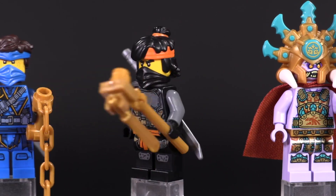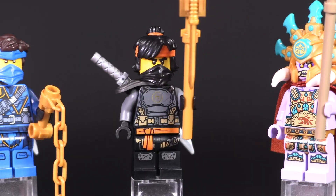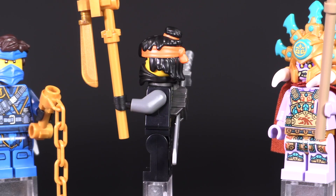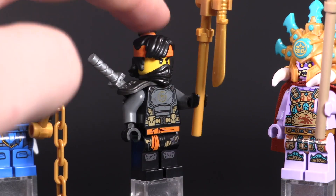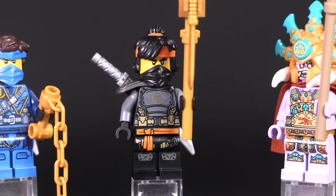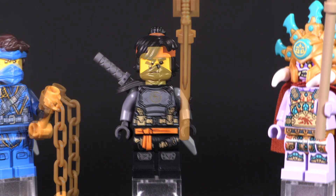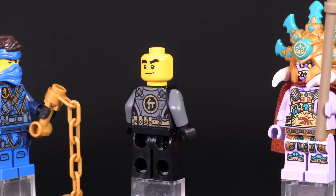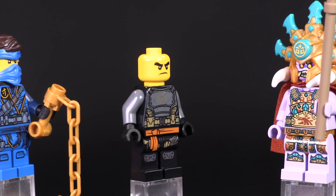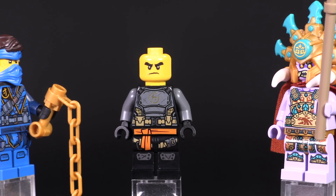Now let's move on to an actually new figure — the only figure exclusive to this set. Island Cole only comes out in this set and no other sets in this wave. He's got some pretty good detailing; the hair mold works really well for him, and the armor print on his chest pops particularly well. Rather than robe detailing like the other guys, it's armor detailing. I have a feeling he's going to be a little more sought after since you can only get him in this one still pretty expensive set.